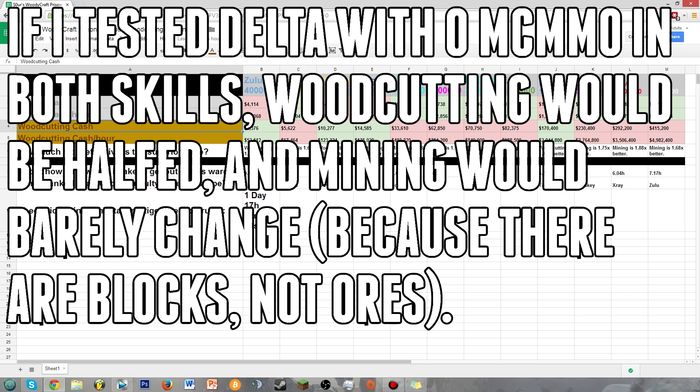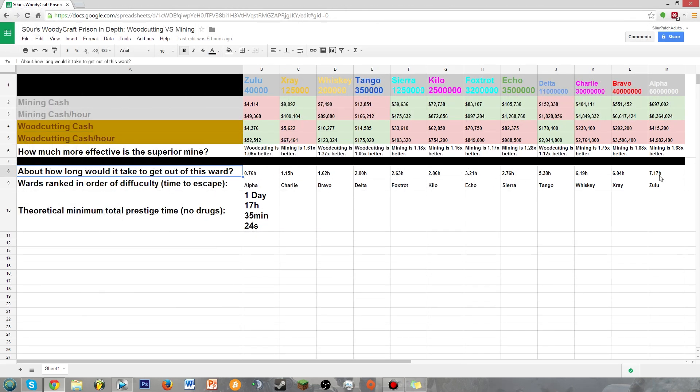After gathering this data, I had a bit more fun where I extrapolated and answered some other questions, such as how long it takes to escape each ward by dividing the money needed to escape by the money per hour. I found that, with the minor exception of Echo and Bravo, the wards follow a logical progression of difficulty. Some people believe the Zulu grind is impossible, but it actually only takes somewhere between 45 minutes and an hour and a half, depending on where you are with your MCMMO double drops. I also added them up to find the theoretical minimum time it would take to prestige if you did nothing but mine in the best mines and sell with kingpin tools and max MCMMO. Of course, this doesn't factor in drugs or countless other things, and is really a number that means absolutely nothing — but it was fun to calculate.